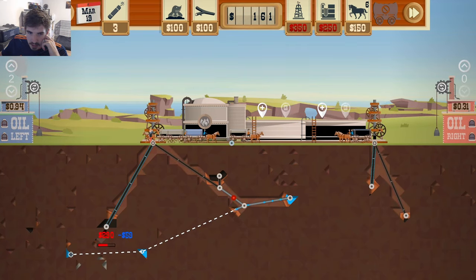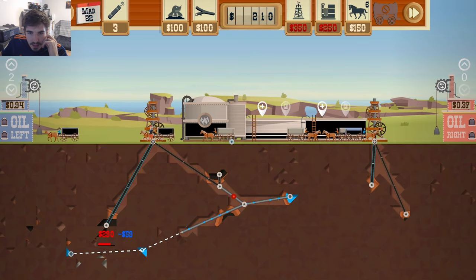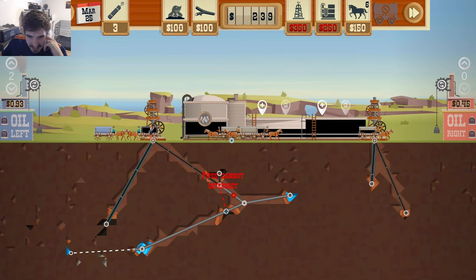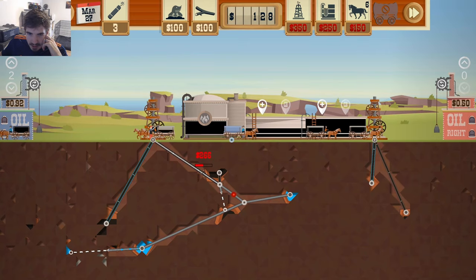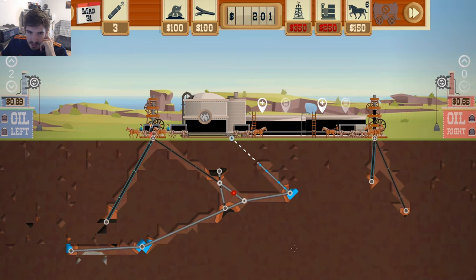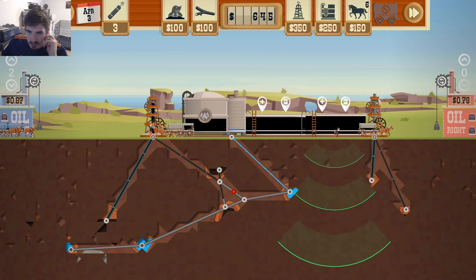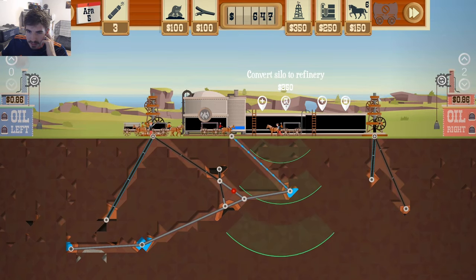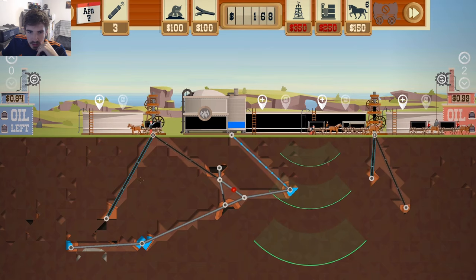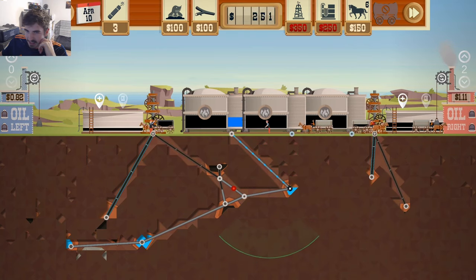Petrol is one of the new things in this DLC. Essentially what it is, you can refine the oil and then sell it to the petrol stations - oil left and oil right when you switch it - and those just give you a bunch more money. The difference is you can't just pull it straight out of the ground as crude oil. We've got to build these little refineries, and the refineries need water otherwise they overheat. We need dedicated water and oil supply lines.